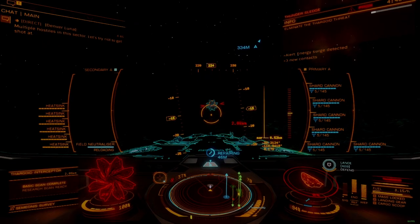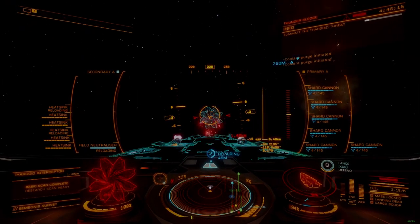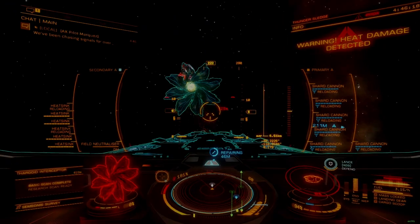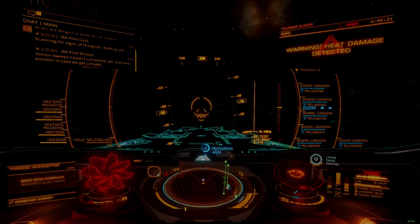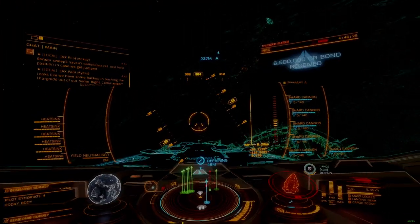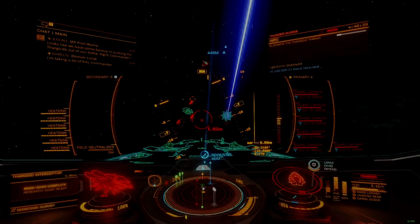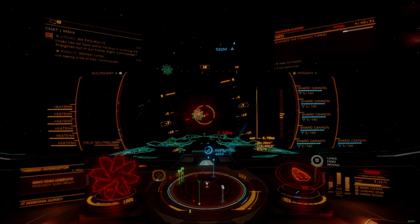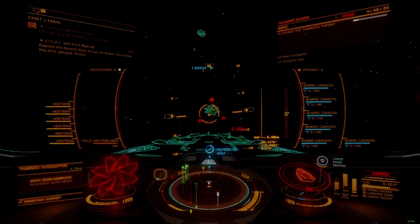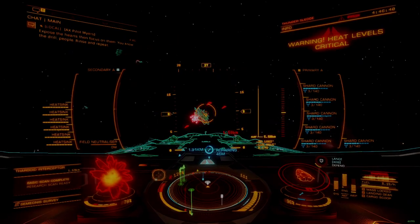All right commanders, what I'm about to show you is probably going to become the new meta for planetary port defense operations, at least against Cyclops interceptors. I call this build the Thunder Hammer, in reference to a weapon from Warhammer 40K that was very effective at destroying Tyranids. Basically picture a gravity hammer from Halo with the power level dialed way up.